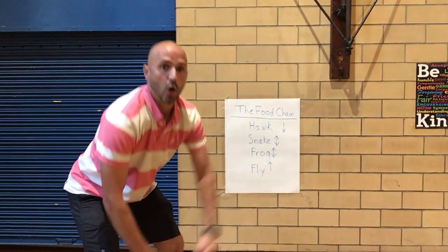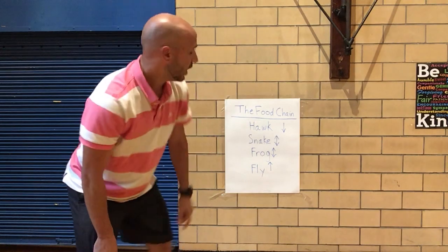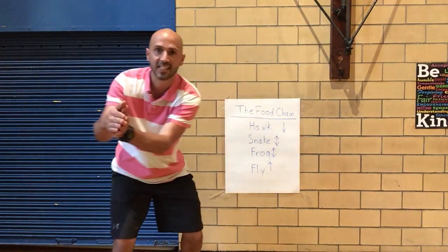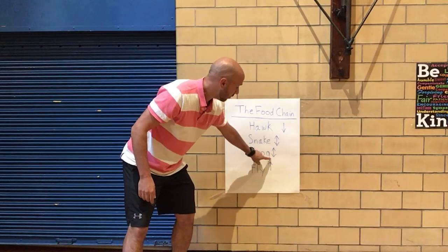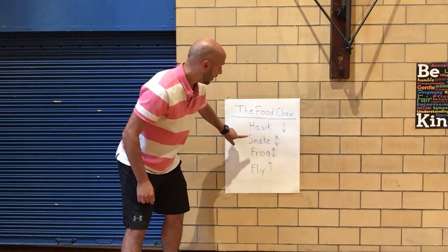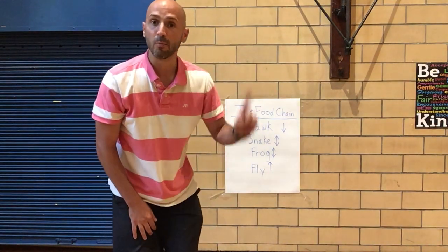You find a frog — rock paper scissors shoot. If you win again you move up to a snake. If you lose as a frog you move down to a fly, because a snake eats a frog. So if you win as a frog, move up as a snake.